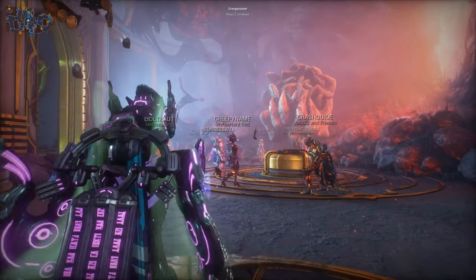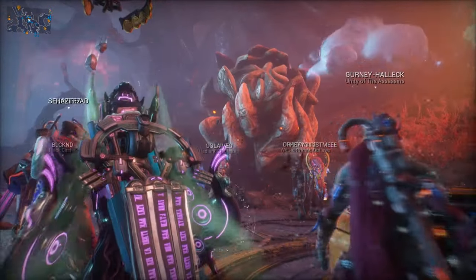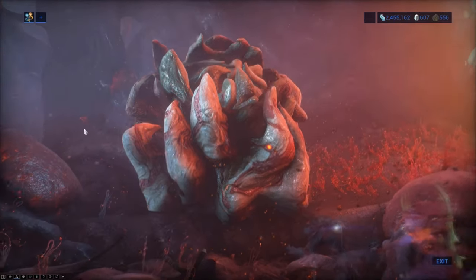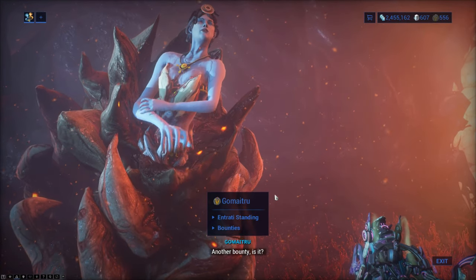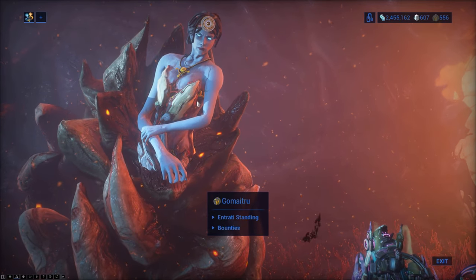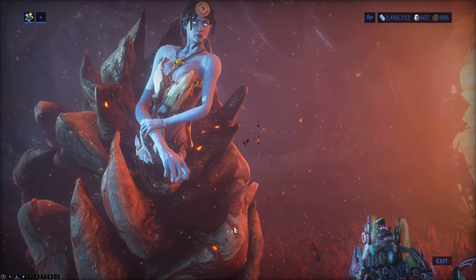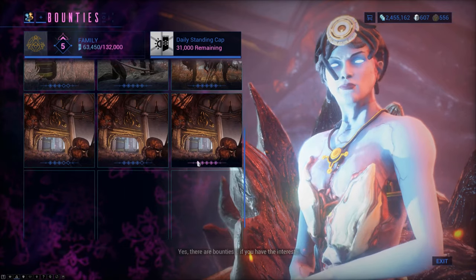For this mission, we have to go up and talk to Mother over here, which is the mission giver for bounties here on Deimos. You can also find Mother out in the field in about four different locations, and you can talk to her there as well for accessing different tiers of Isolation Vaults.